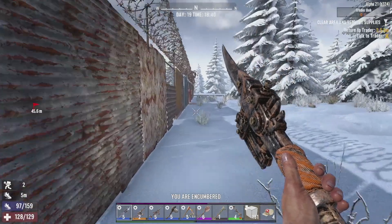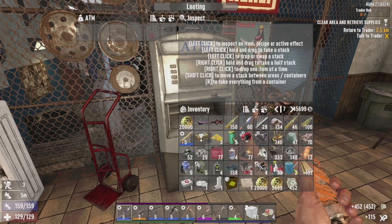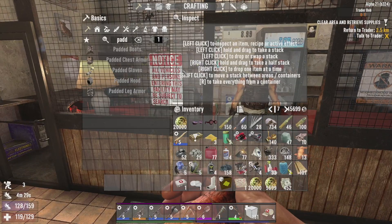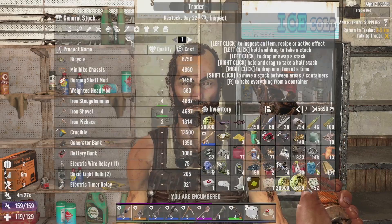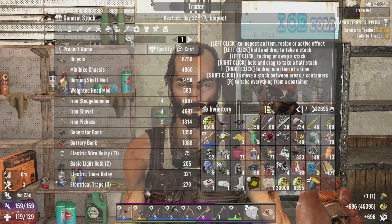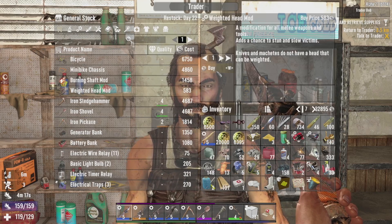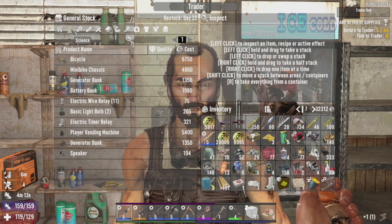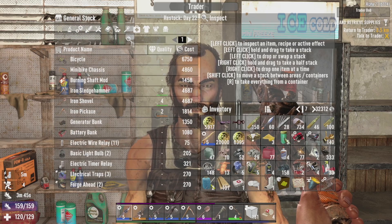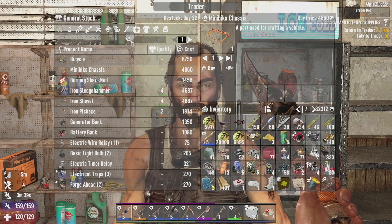Fantastic — how much have you got? 400. Well, that's not too bad. Sugarbots done. Sell that. Crucible — most important. There we go — we still have loads of money, still got 32 grand on us. Weighted head mod — yes! Please tell me you've got more useful stuff. Nothing useful whatsoever.